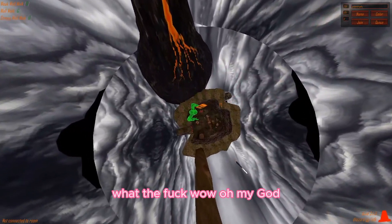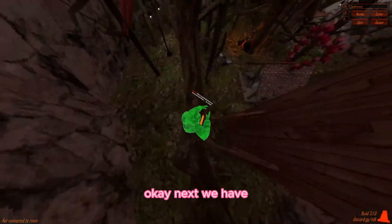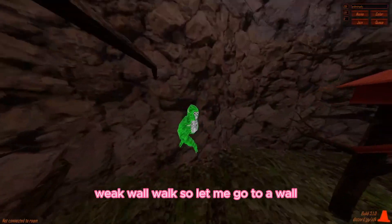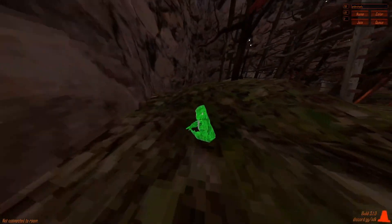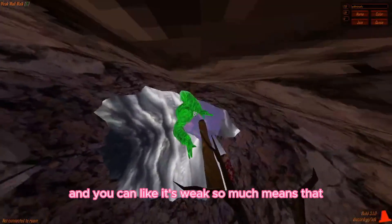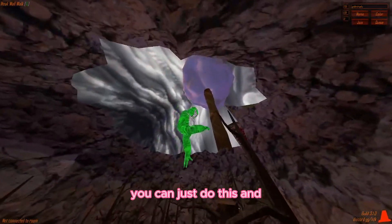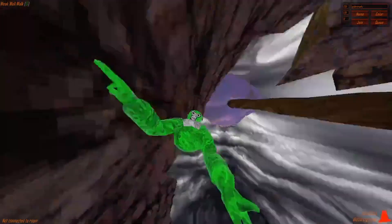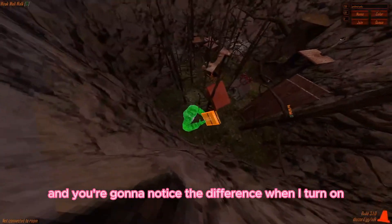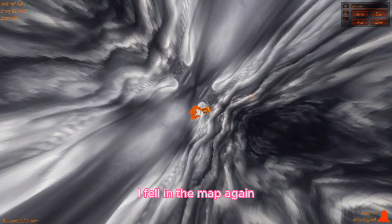What the - oh my god with reverse gravity. Next we have weak wall walk - hold your grip and you can walk on walls, but it's weak, which means you barely get pulled back anymore. You're gonna notice the difference when I turn on the other wall walk.